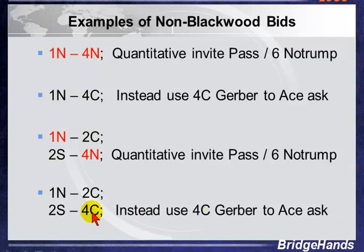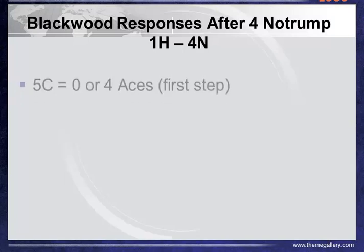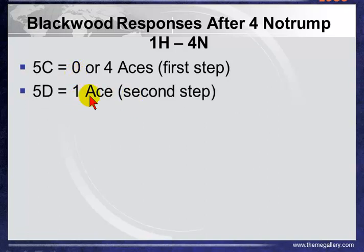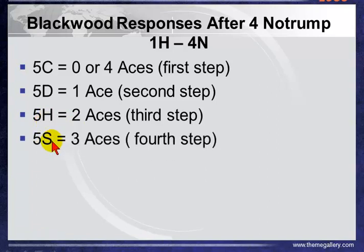So what about the responses? What do they mean — how do we show our aces? Well, the first step is zero or four aces. Very seldom would it be four aces, but if we have no help, we use the first step bid, which — starting from the lowest rank — would be five clubs: zero aces. If you've got one ace, you go the second step: five diamonds. If you have two aces, you bid five hearts. And if you have three aces, you bid five spades.